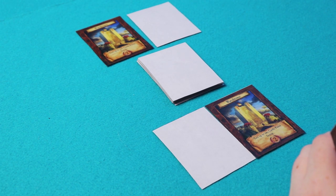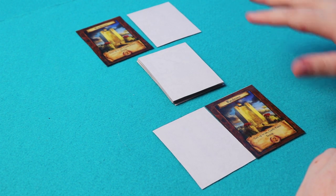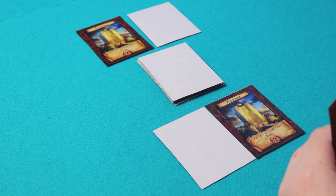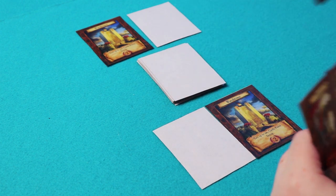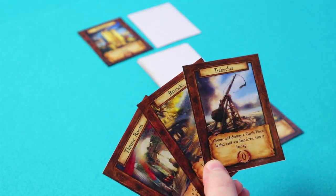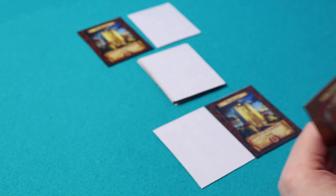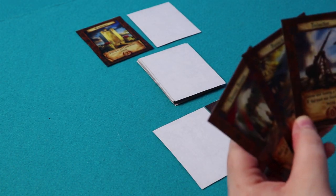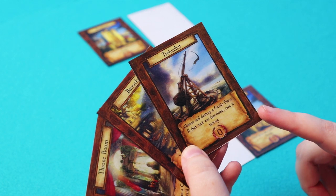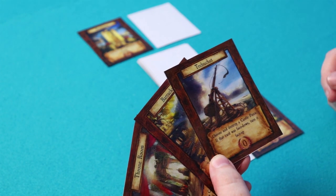On a turn, the first thing you must do is draw a card. The only other action you can perform is play a card to the table, either face up or face down. Every card has its own ability. For example, the trebuchet lets you destroy a castle piece — any card already on the table. You may not want to play it right away, so you can play it face down to the table and then later another card can turn it face up to activate it.